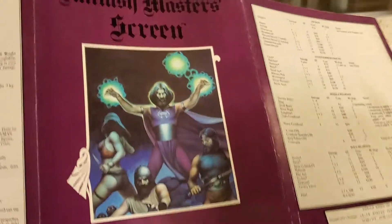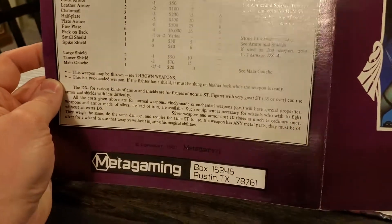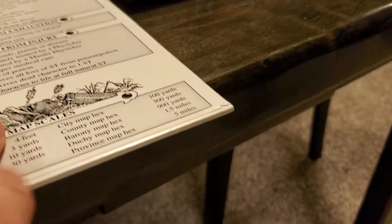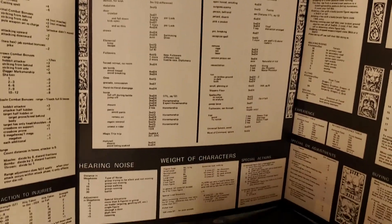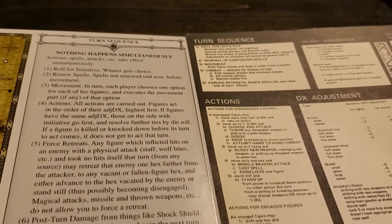Here was what the players would see in the original — that art was used on a lot of the books. On the outside it looks like equipment costs, weight, and stats. The copyright on this one is 1981. On the inside of the original you can see this was a cardstock GM screen, whereas the new one is what you'd expect in the modern era — just a thick material. On the inside there's your turn sequence, your actions, all of the stats, things you could do, and tables to roll on.